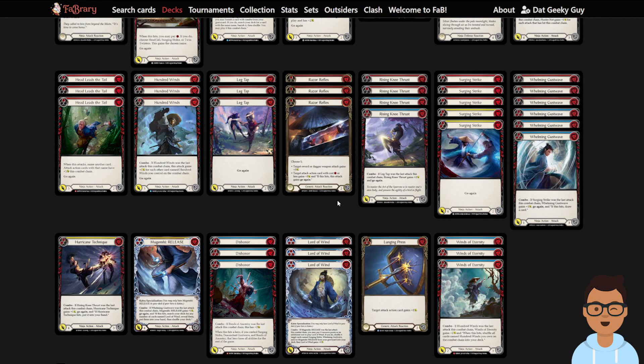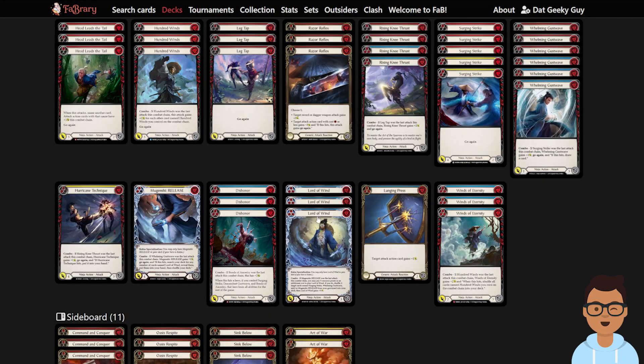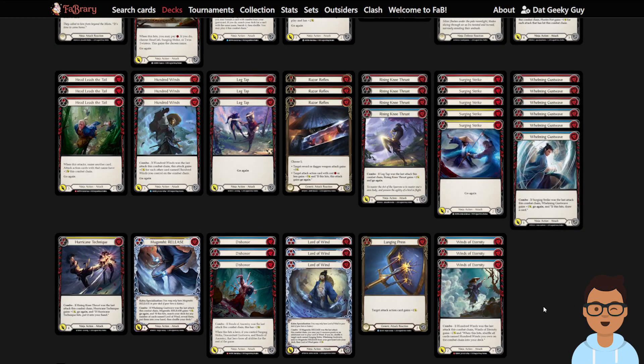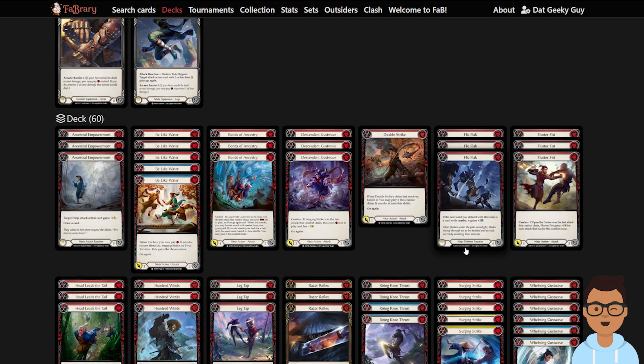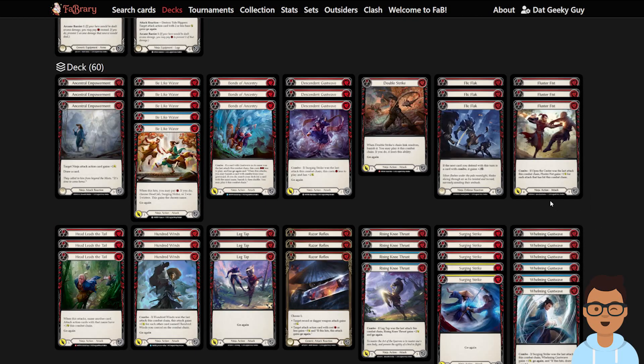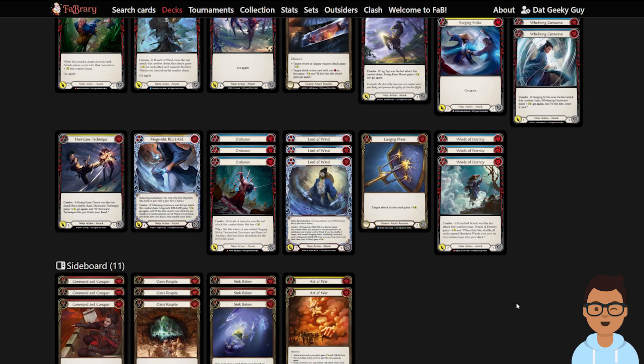Put in cards like Sink Below. Also, reduce the number of Razor Reflexes you run — it blocks for two and gives Go Again, but doesn't play well when drawing into Command and Conquer. You can play one copy but not more. Moving forward, you want more blues that block for three in a Katsu deck. Cards like Lunging Press might be replaced, and Blue Be Like Water may not be a good idea. Instead, favor cards that block for three, like Gust Wave. Lotta Wind Dishonor is a good discard blocker. Flick Flex and Sink Below are your friends — make sure at least one is in your arsenal to help with dominated attacks.